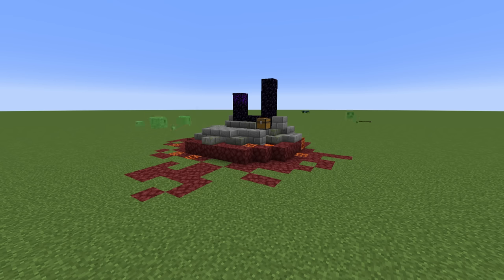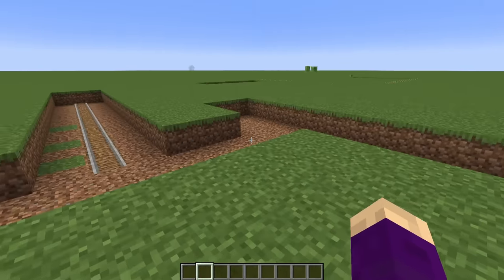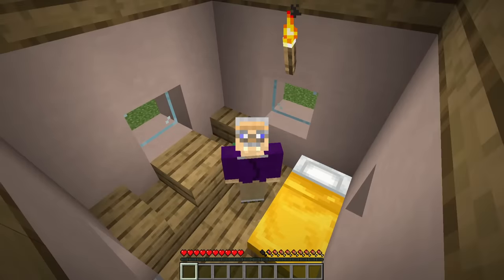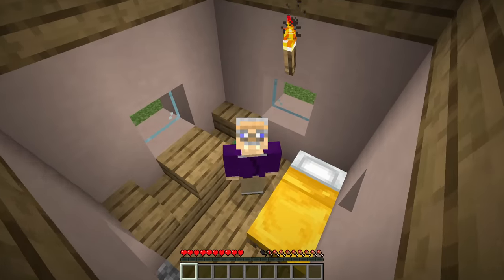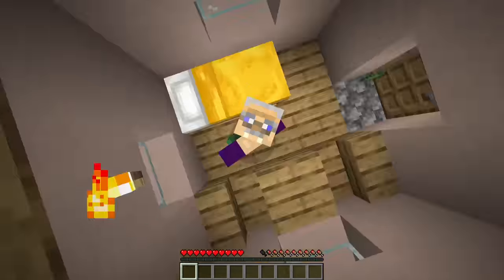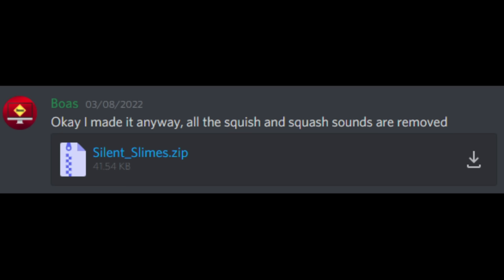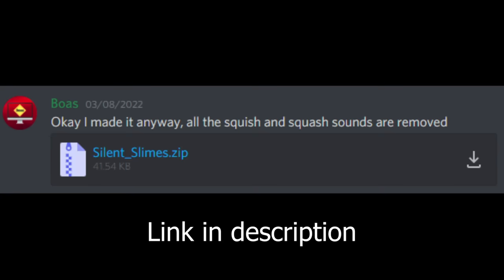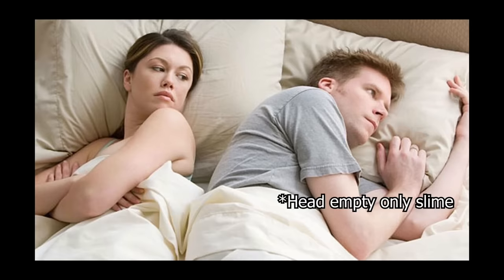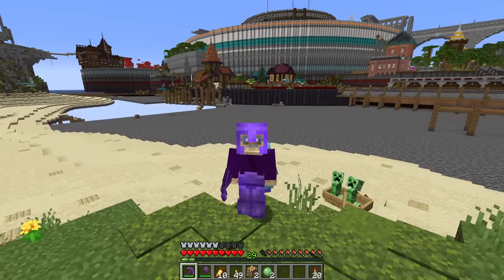In the newest update, more structures began appearing in superflat worlds, and we discovered that the same issue actually exists for pillager outposts — without any other mobs around to fill up the mob cap, the pillagers just spawn like crazy. If you're a hardened adventurer who can handle themselves but are slowly going crazy due to the incessant squishing, Boas from my Discord server put together a data pack that disables the most annoying slime sounds so you can play superflat in relative peace.